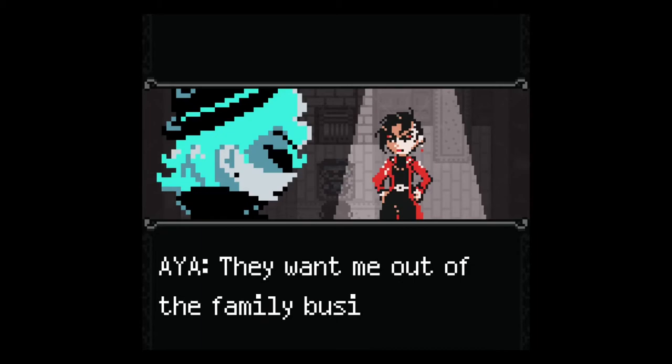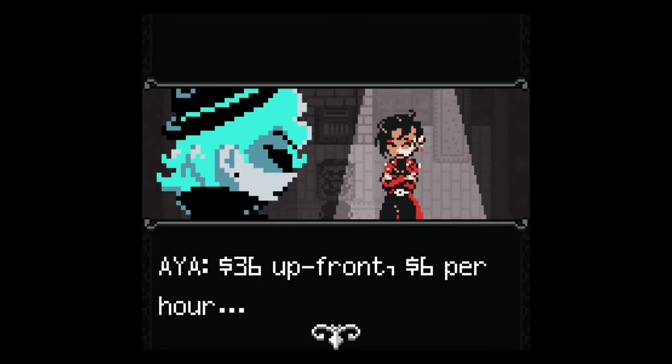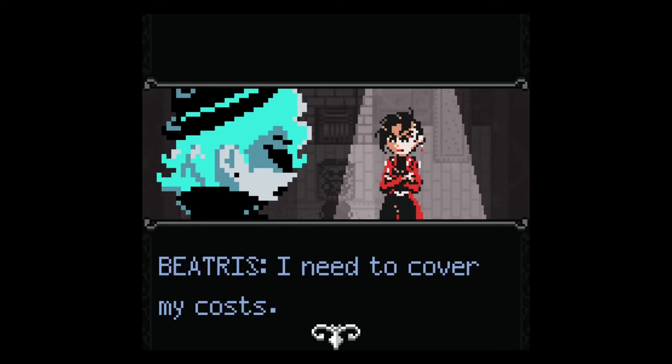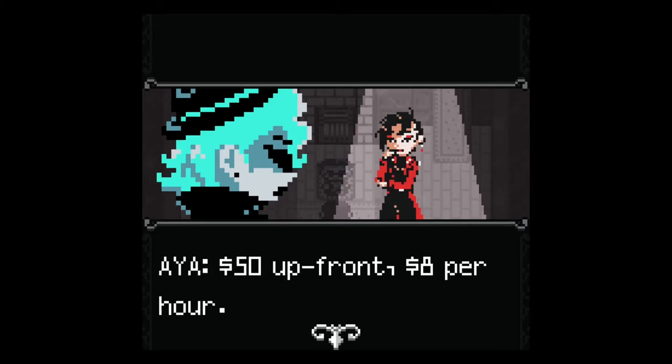'Can I trust you, Detective? Someone in the family is setting me up — they want me out of the family business. All eyes are on me. I need an ally.' Negotiating the rate: she offers 36 upfront and six per hour. I counter with 50 upfront and eight per hour. She counters back — 'I just lost my husband.' We settle on 36 upfront and eight per hour.